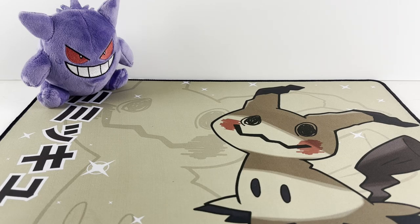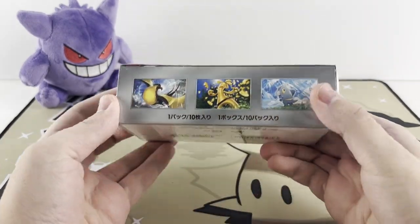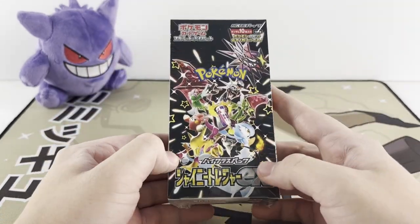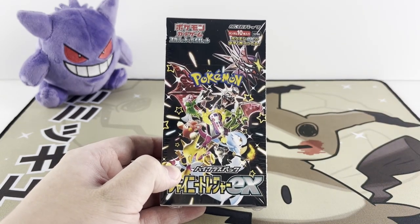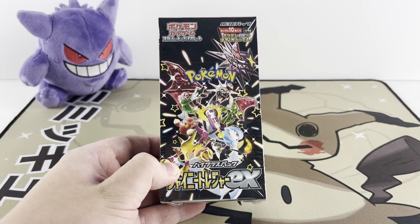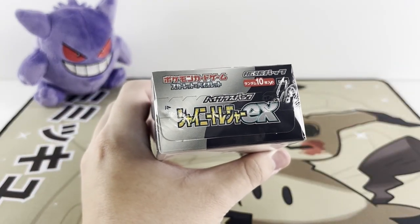Happy holidays everyone! Welcome back to another video on the channel — today Santa has come early. He has brought the third and final box of the Japanese Shining Treasures EX. We haven't pulled our secret art rare yet, but hopefully today is the day we finally crack open one of the beautiful secret art rares in this set. I am ready to just crack right into this thing, so let's get started.